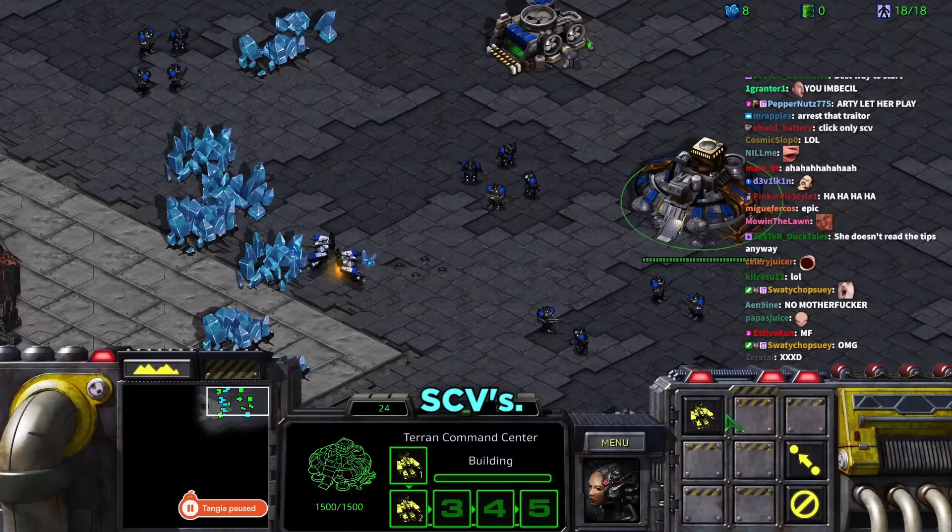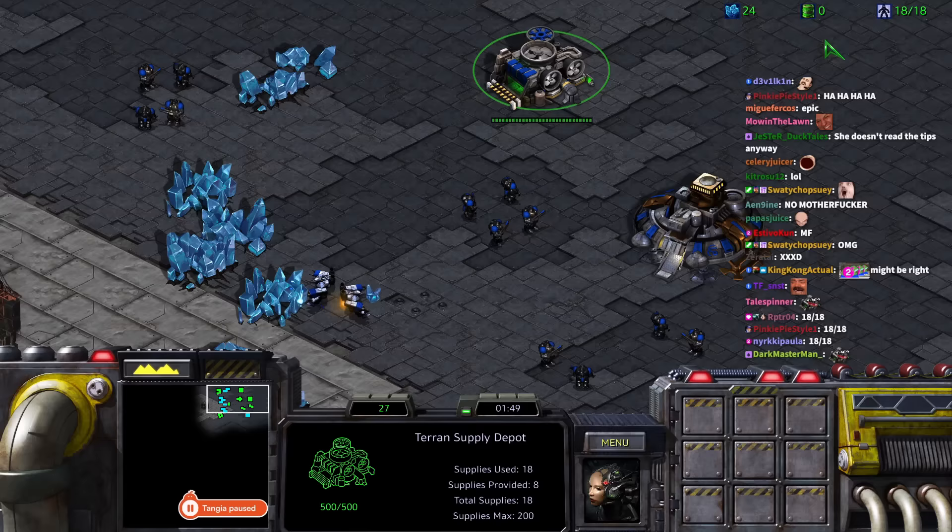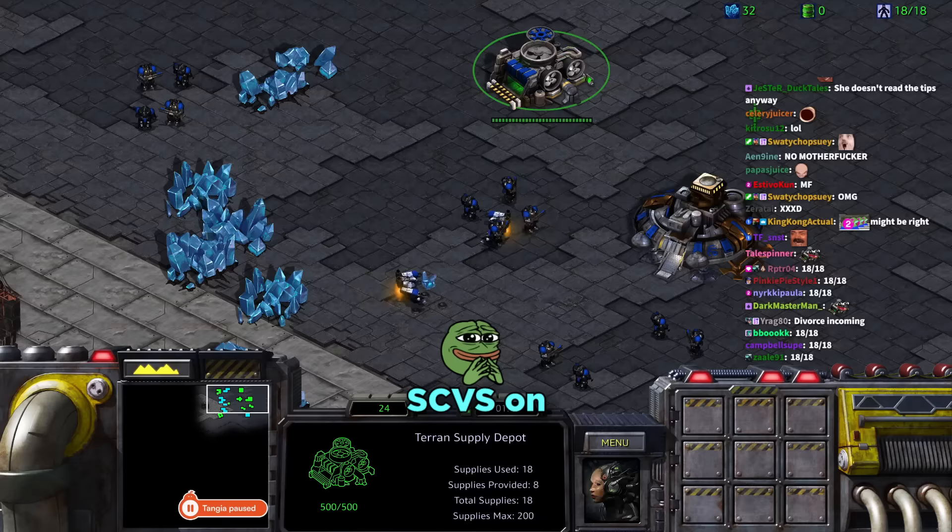Daniel explains the supply cap: the number in the top right shows 18 of 18. The right number is how much she can make, the left is how much she has. He tells her to cancel the two SCVs queued at the command center.